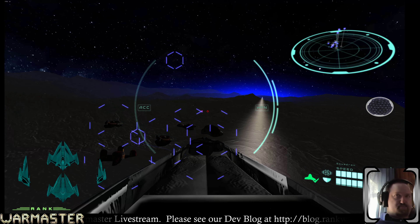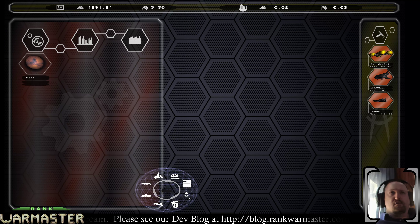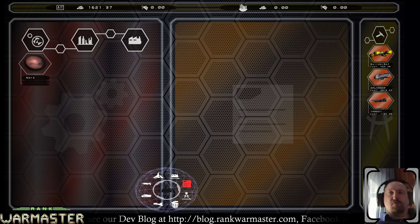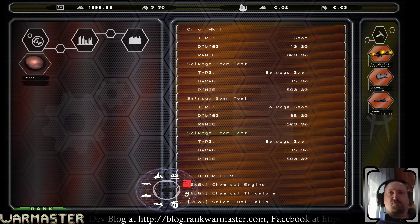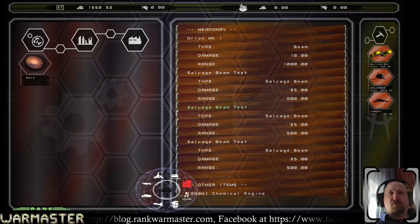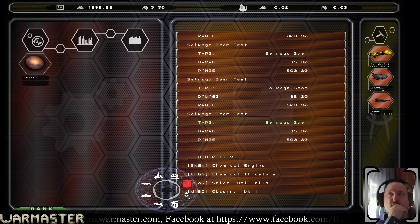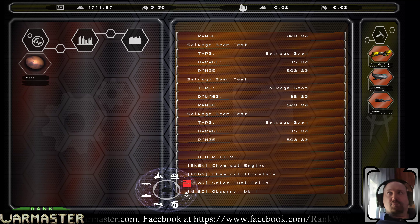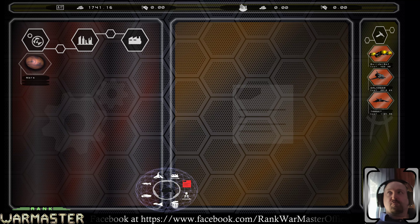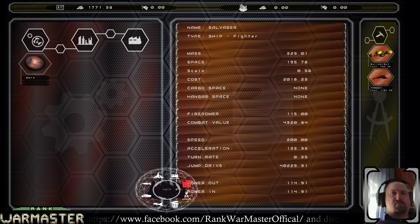All right, I'm back in. Is that the newer salvager or the older salvager? The builder bot is putting together the factory. One, two, three — this still has the older salvager because I don't see the cargo bay listed. When you restart, it'll bring back whatever designs you've deleted — we didn't set it up to save. That's fine, it just means Adam has to make another salvager.